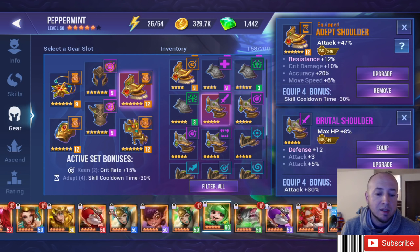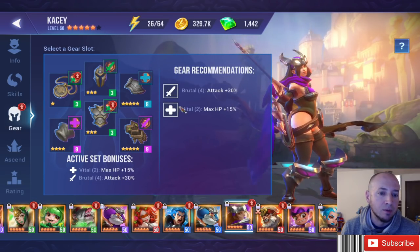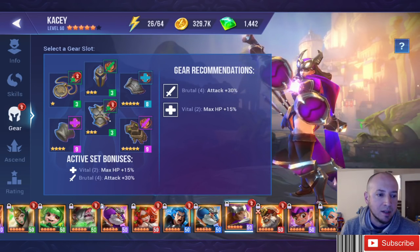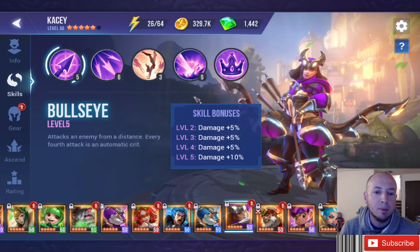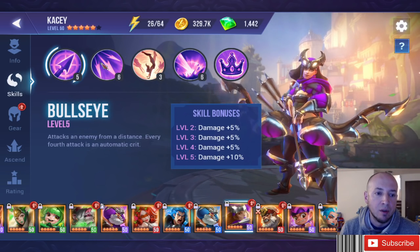Brutal can benefit bruisers and marksmen, such as Dark Ranger. The gear recommendations kind of say that too — don't mind the filler gears right now until a free gear removal day. With someone like her, you might want to do attack speed because every fourth attack is an automatic crit.